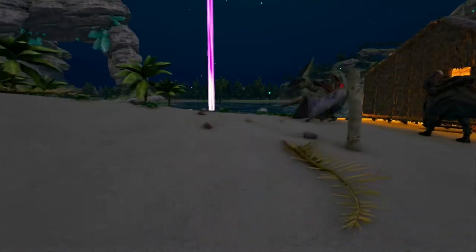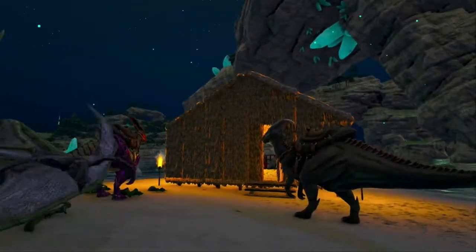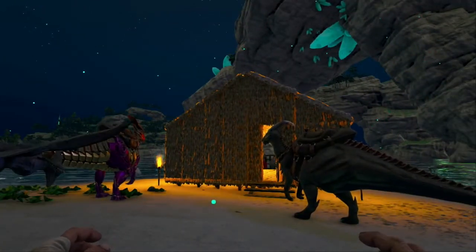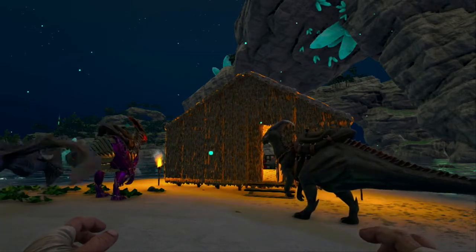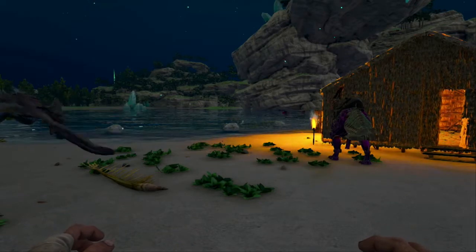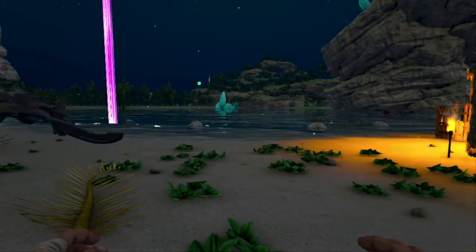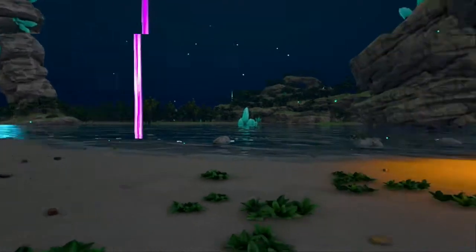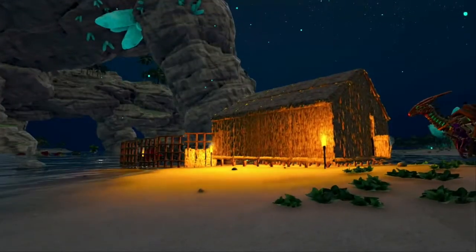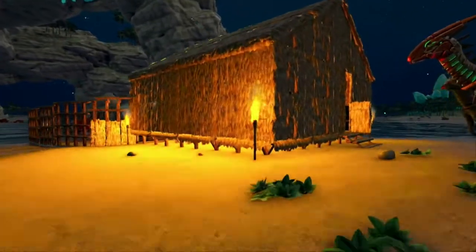Our basic kibble recipe starts off with extra small eggs. Here on Crystal Isles, I thought it would be a lot of fun to show you exactly where I recommend setting up for a quick and easy kibble farm. I love this Crystal Waterways area down here on the beach because it is the perfect area to set up for our first few kibble recipes, and as you can see I have our beginner thatch hut already set up. Let's go ahead and take a look.